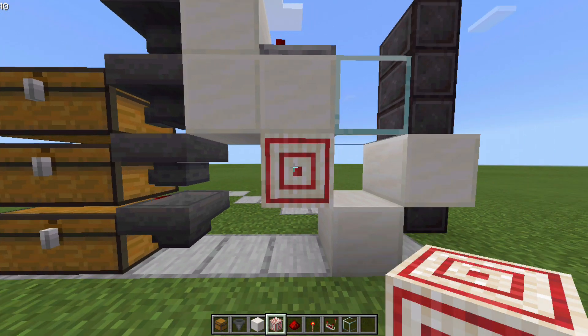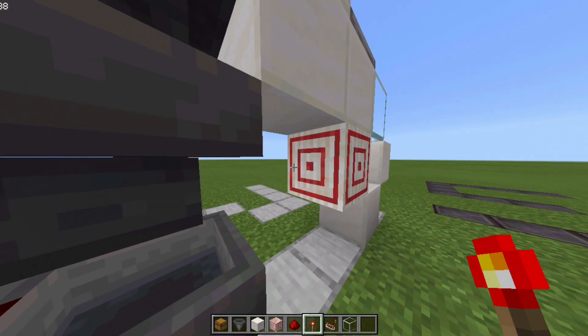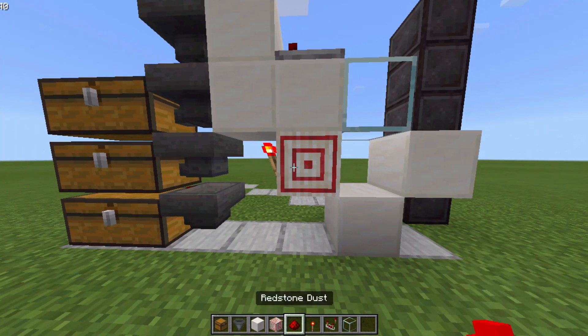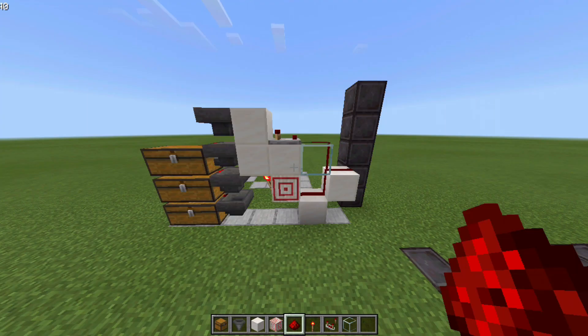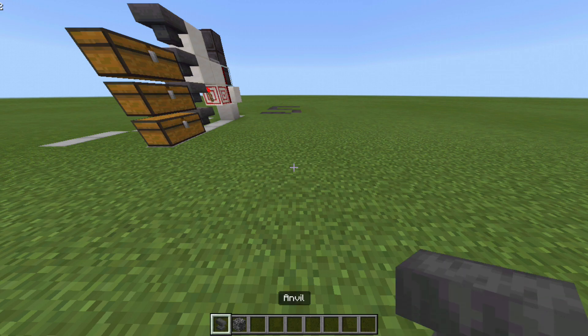Once done, go ahead and grab your target block and place the target block here. Go ahead and grab your redstone torch and place a redstone torch over here. Now go ahead and grab your redstone dust, place a redstone dust over here, and that is your main system of the item filter done.